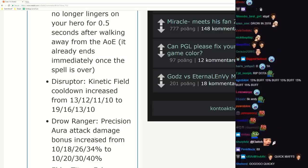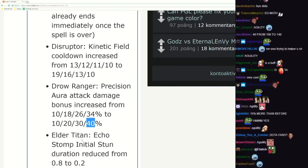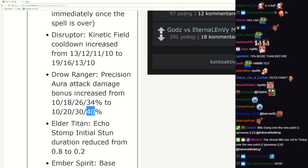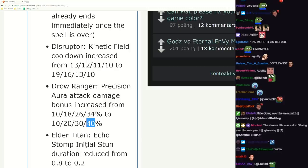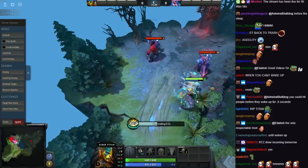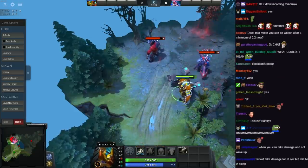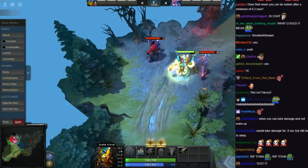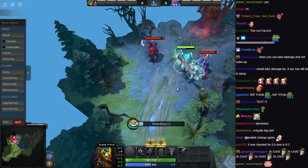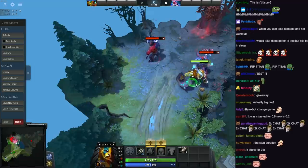Elder Titan nerf coming in - Echo Stomp initial stun duration reduced from 0.8 to 0.2. What the hell does that even mean? That's when you could attack them, right? You could hit them. Alright, very cool nerf.